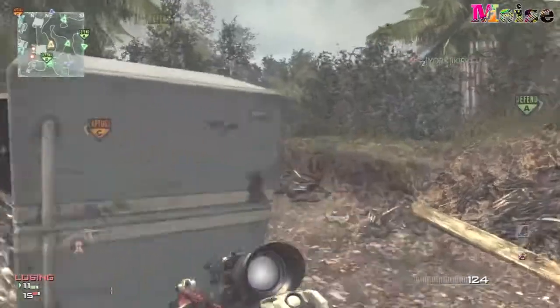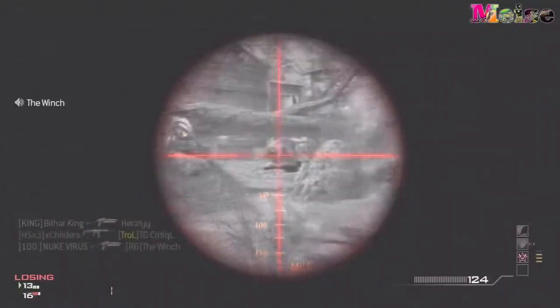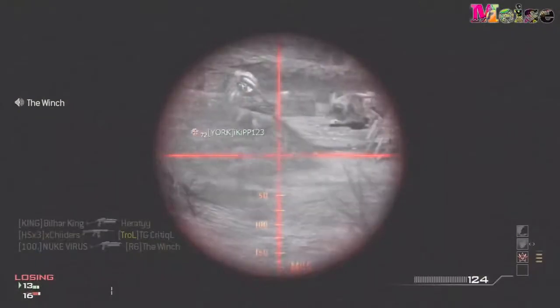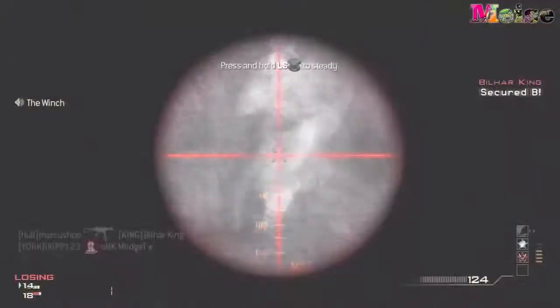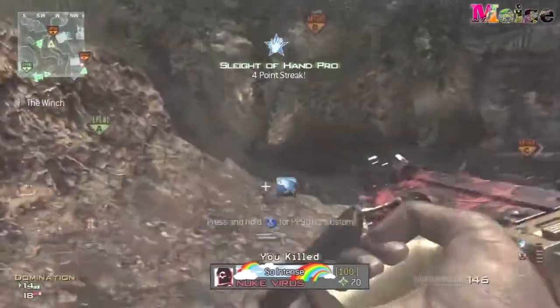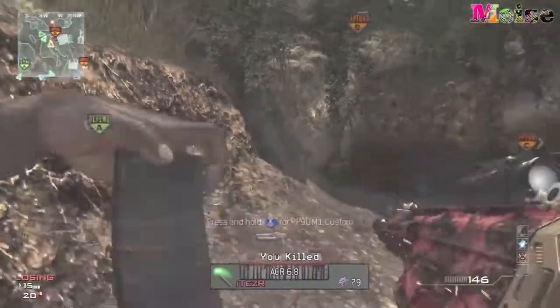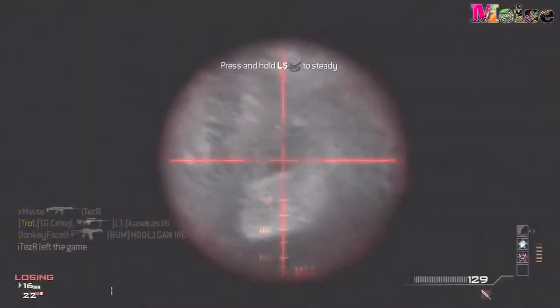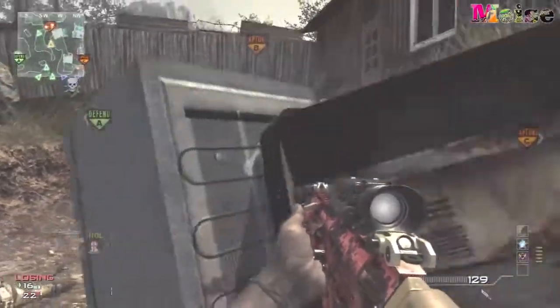One thing with this class which I thought was a bit ridiculous: the jammer does absolutely nothing useful. It does something obviously, but it is dire compared to the portable radar, which at least has quite a moderate radius and you know it's going to be picking people up on it and showing you where they are. The jammer has such a small radius that it's not really worth using.